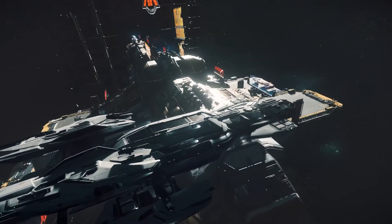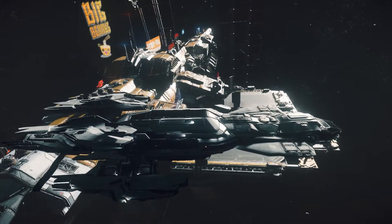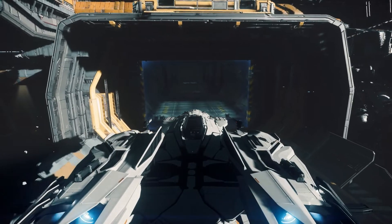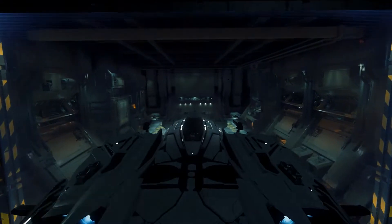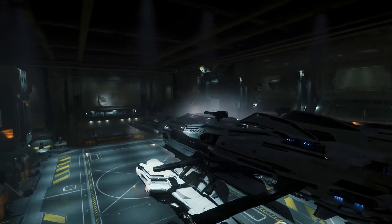We've also got the Constellation Phoenix, the shiny white luxury Tora variant of the Connie, which brings us a stupid amount of alcohol for one spaceship, as well as fish tanks, comfy space beds, and still has room to shove a vehicle in its cargo bay with room to spare. The major downside being the ship still only has one toilet, so best to keep an interstellar on-call plumber on speed dial should the parties get too rowdy.